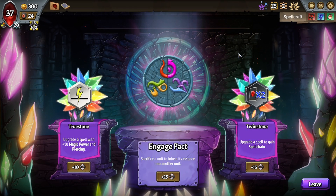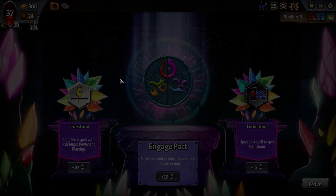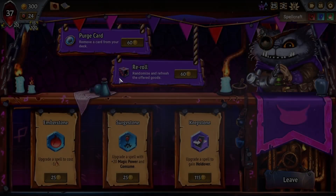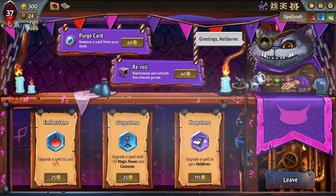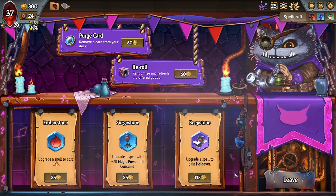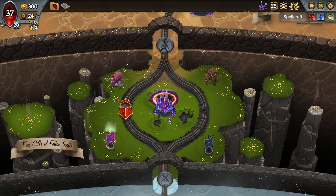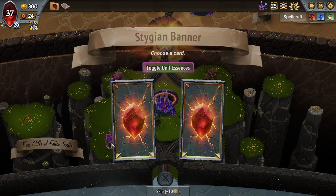Now we really want some good units to put in the center, and we really want Merchant of Magic probably because of Ice Storm. The Ember Stones are pretty pointless. Certainly the Merchant of Steel is pretty pointless. Let's go to the left — let's look at the Divine Temple first. We see a True Stone, which I really like. We see a Keep Stone, which I really like. Okay, I see something really good. Let's take the Stygian Banner first.